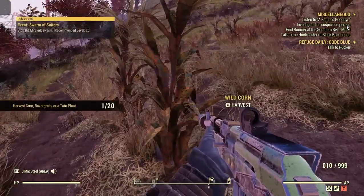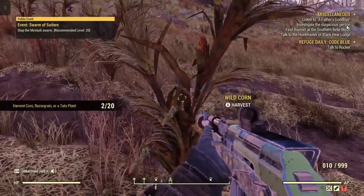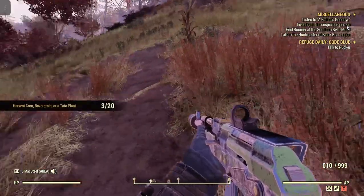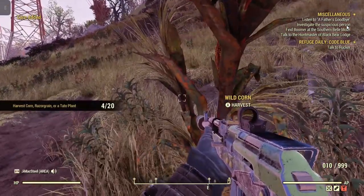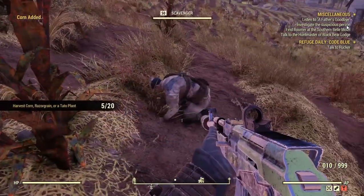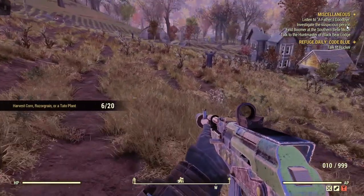So if somebody's already here on the same server, you go do something for 5 to 10 minutes, or even 15, basically come back and the corn and razor grain should be back. I know this because I usually have corn and razor grain in my camp — I've picked it, and within 5 to 10 minutes it was all back again and I could harvest it again.